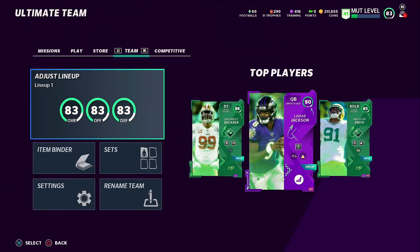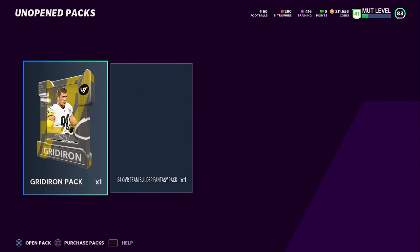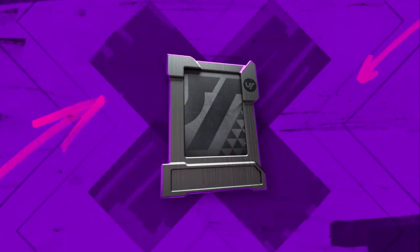I think Yannick Ngakoue would have to be the next card. Before showing you Trent Williams and Yannick on the lineup, we're going to open some packs — we got two packs from grinding out solos. We also completed an 84 overall Team Builder set where I can choose any of those guys. Going to open the Gridiron Pack first.